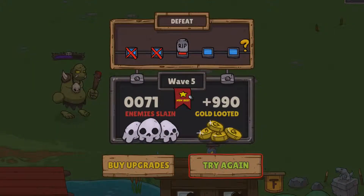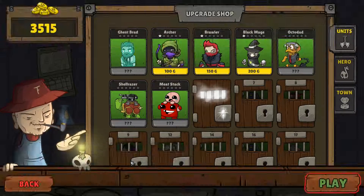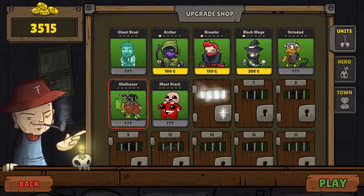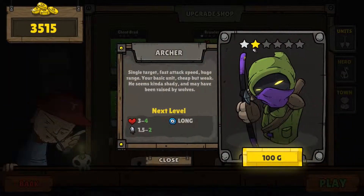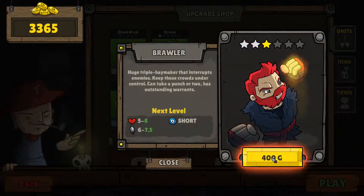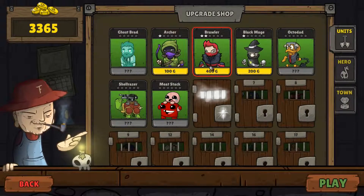So that's the basics of the gameplay. The final part is the shop — there's no real-world money, so you get the feeling it's aimed at the mobile phone or tablet market, and you regrind levels to get your gold up. You'll probably recognize some of these units from other games — a few memes going on here. You can also increase the stats of your units, and as you'd imagine, the costs scale up with each upgrade.